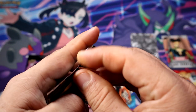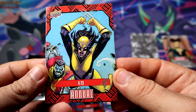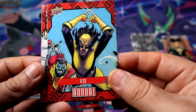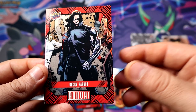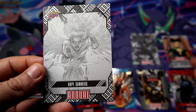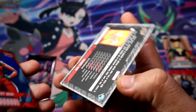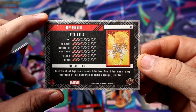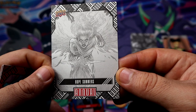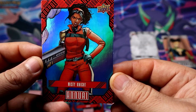Alright, two more packs to go. Let's see what else we can get out of here. Oh, I like that one — X-23, definitely will take that one. But there's another canvas — Hope Summers. Cyclops family, and this is also Tier 3. I mean, she is powerful. And on our blue we have Misty Knight.